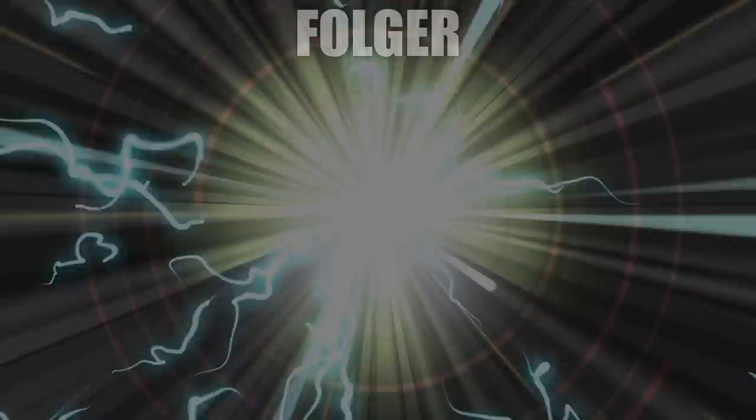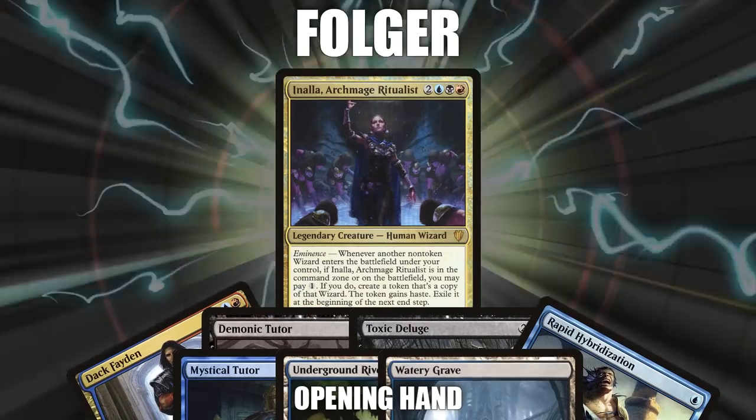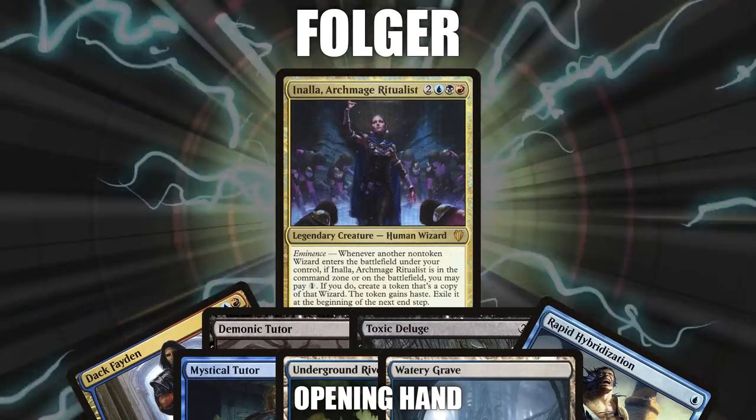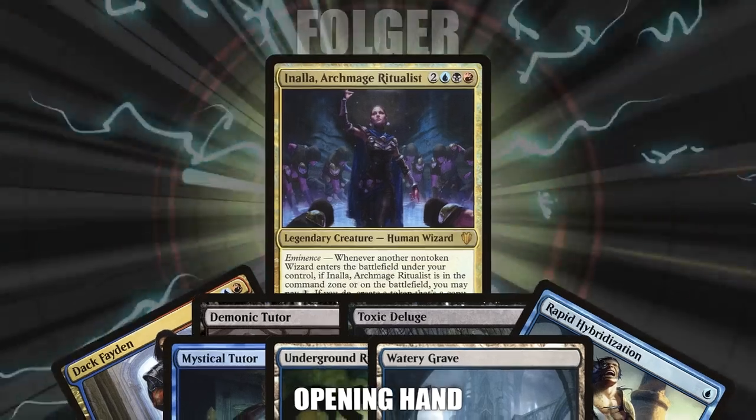Finally, we have Folger piloting Inala, Archmage Ritualist. His opening hand consists of a Dak Fayden, Demonic Tutor, Toxic Deluge, Rapid Hybridization, Mystical Tutor, Underground River, and a Watery Grave. Without further ado, let's dive right in.